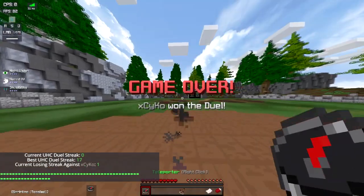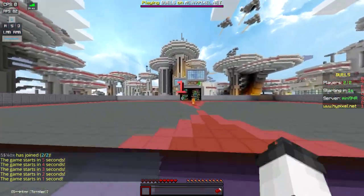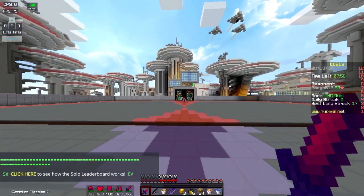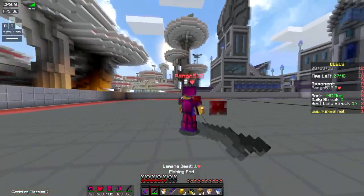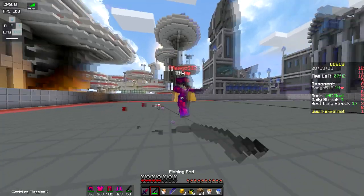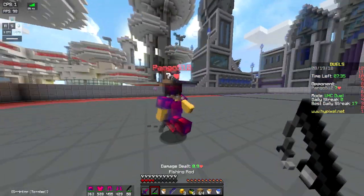I can jitter click in fights — that's my main thing now — but I'm not the best at it. I haven't mastered it yet. The problem is my body gets kind of awkward when I jitter click. It looks like I'm strained; my neck is twitching, everything's twitching.